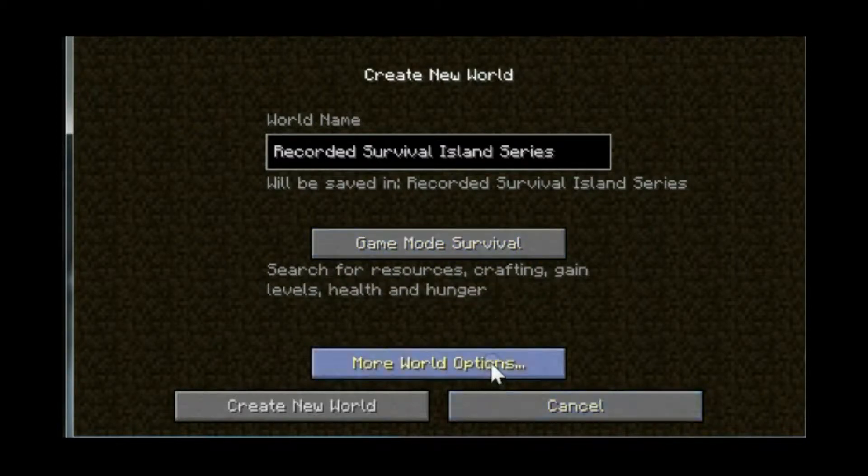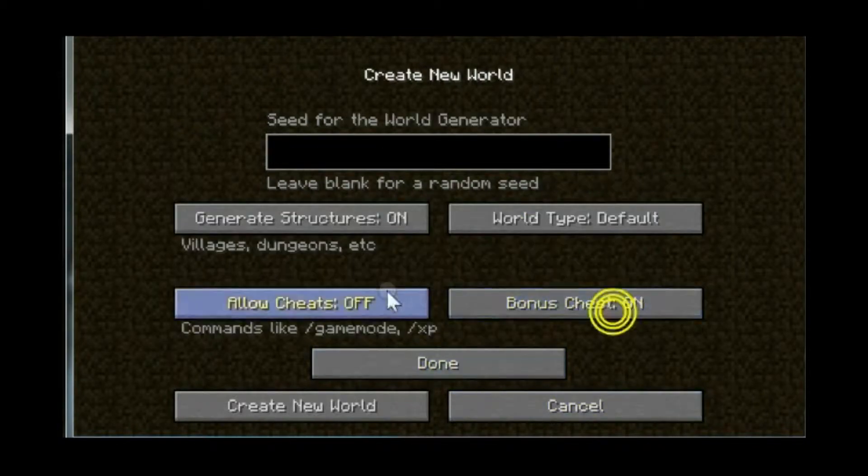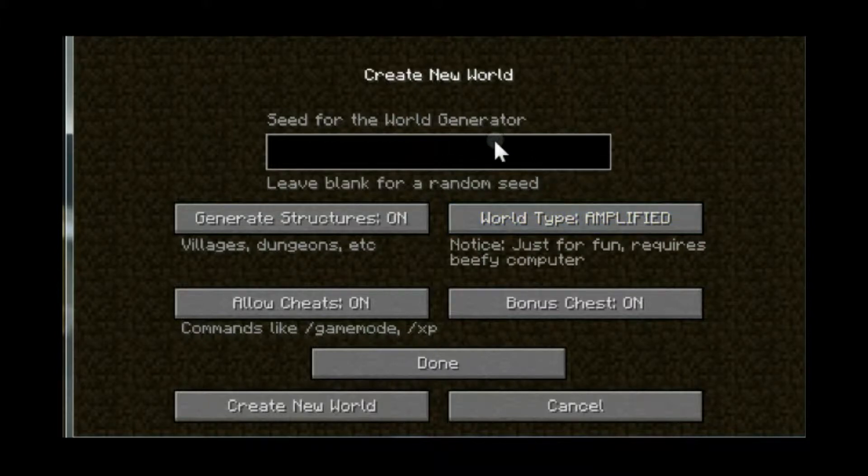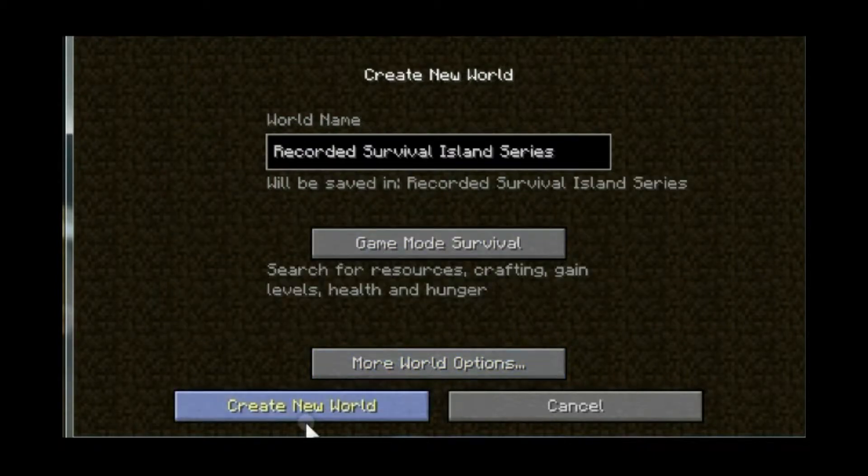We're going to be in survival, we're gonna have cheats, generate structures, villages, world type amplified. The seed is 'stranded' — you can do this for yourself if you want to do a survival island series like I'm doing right now.